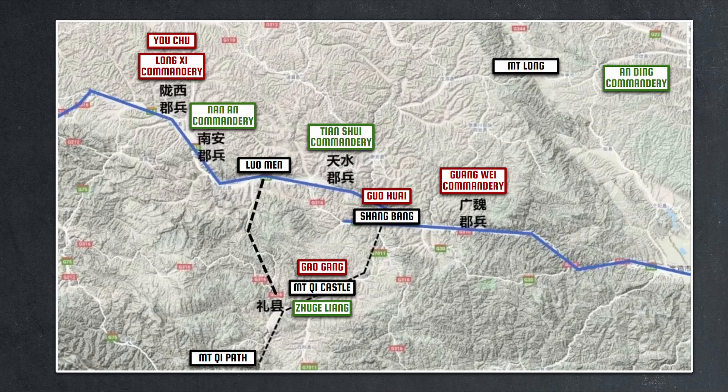You Chu also reached out to Zhuge Liang and stated the same logic, explaining that Longxi was irrelevant in the grand scheme of the campaign as it was too far out west. If Zhuge Liang couldn't stop Wei reinforcements, there was no way he could hold Longxi. Yet if he could stop the Wei reinforcements, then Longxi would surrender naturally. Therefore, why waste time and resources sieging Longxi when they could just leave a small force to cut them off? Zhuge Liang concurred, sending only a small force to hold the path to Longxi, knowing the main fight would be at the low mountain ranges to the north — the only place where Wei could send reinforcements into the province.